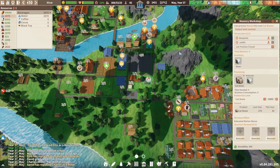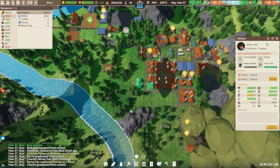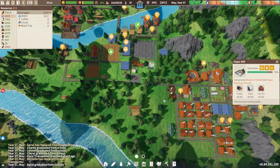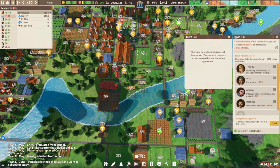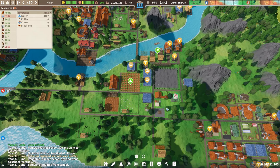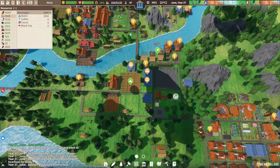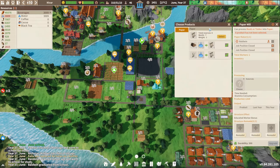Let's check the masonry - we have a thousand stone, that's more than enough. The school doesn't have many students in there. Our paper mill is getting built. I thought about getting those immigrants but they left anyway. We have more than enough people - still 47 laborers. It's good to always have a buffer so people can still die and be replaced.